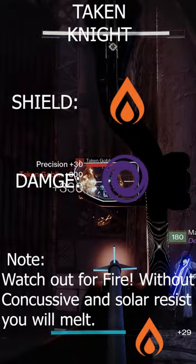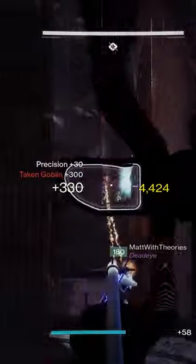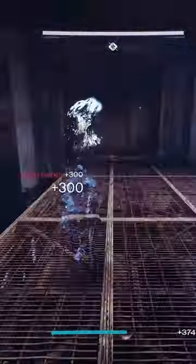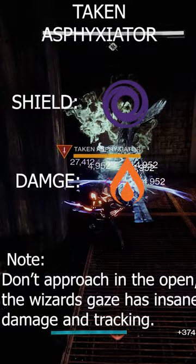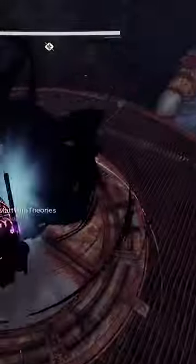Always take this guy down before proceeding or getting close, because he is notorious for ending runs. Same with the fire guys here — be very careful, fire guys will end your life. This wizard also, if it sees you in the open, its gaze will eat your health.